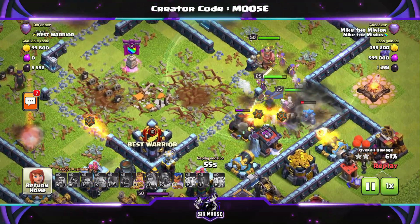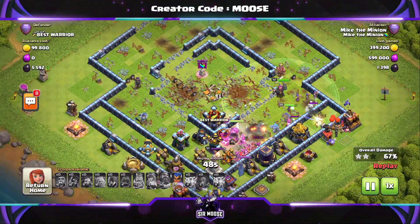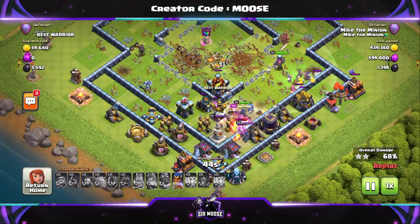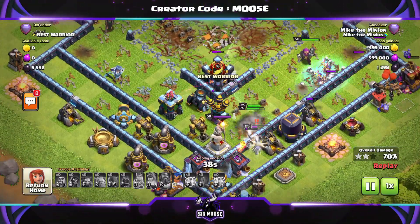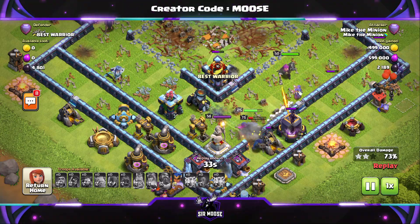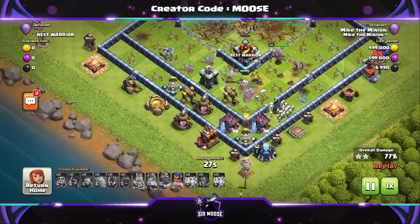I used this attack strategy quite a few times, and I found if I didn't go for the eagle artillery, it just didn't work as well. After you've taken out the town hall, it's about using your Royal Champion — looking at the battlefield, deciding where to send her in. Watch out for single-target infernos and send her in away from other heroes if you can. It's a really good attack strategy, this. It's different, and the spells are what make it amazing.